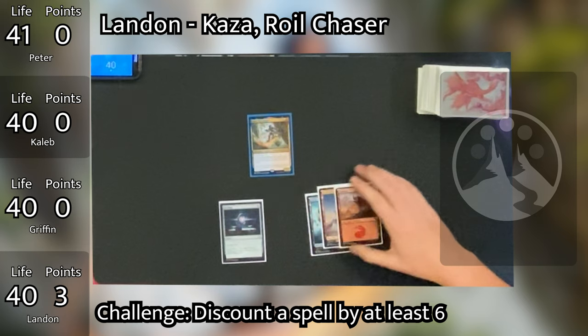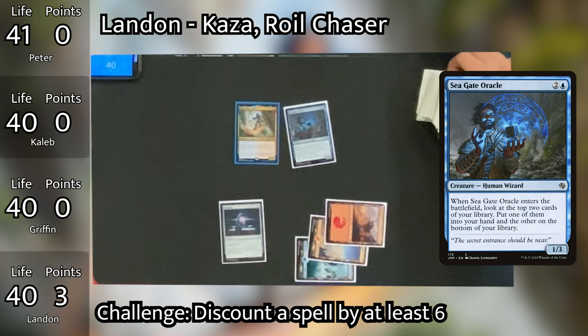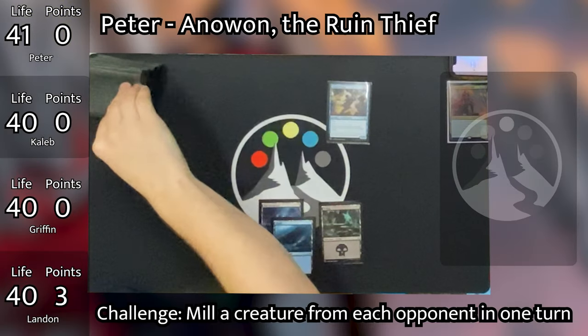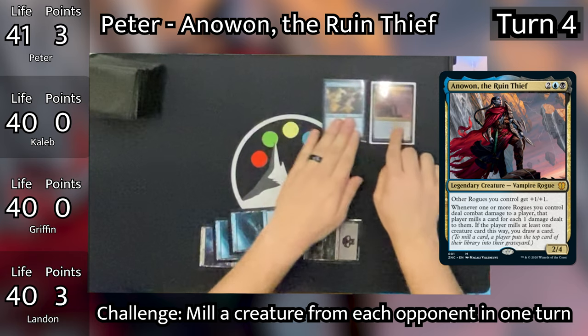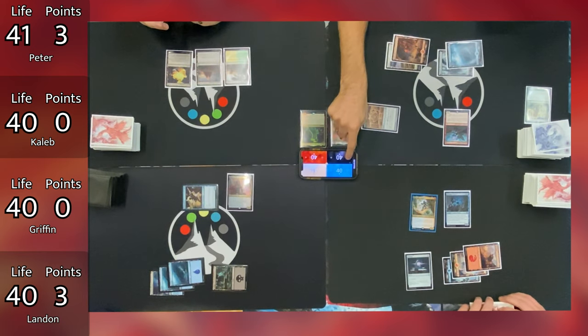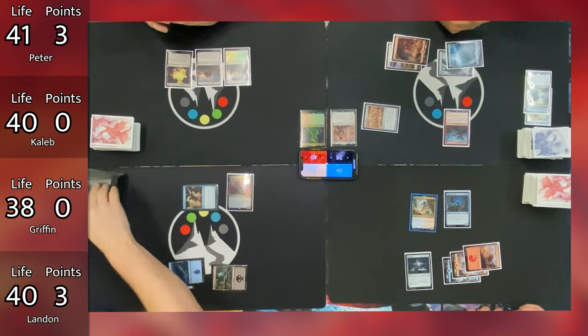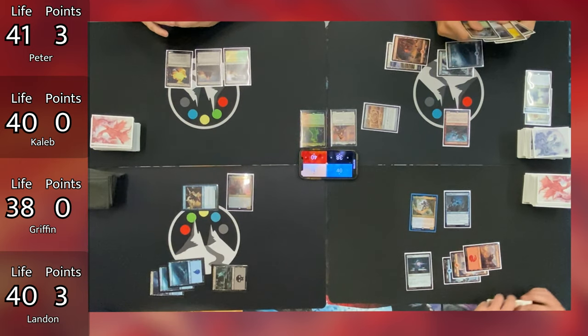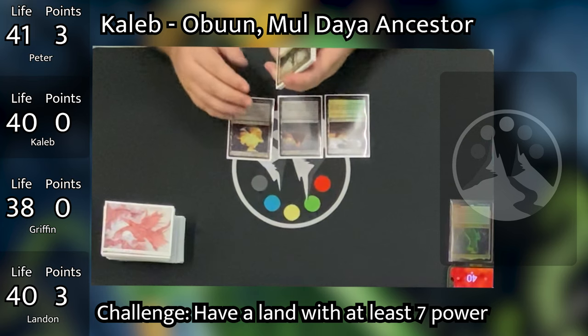Peter untaps, draws, plays an Island, and taps out to cast his commander Anawan. He then goes to combat and swings the Fairy Vandal at Griffin. Griffin takes two damage going down to 38. Anawan triggers, milling Griffin for two, and since a creature was milled, Peter gets to draw a card. Fairy Vandal then triggers — seeing Peter draw his second card this turn — and gets a +1/+1 counter. It makes sense to swing at Griffin because his creature-heavy deck gives Peter a much higher chance of hitting Anawan's mill trigger.